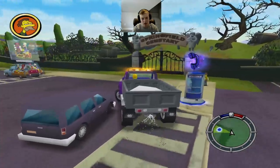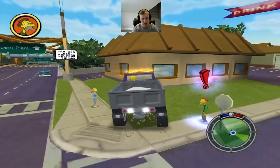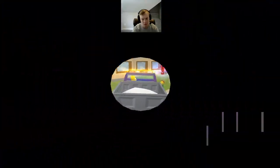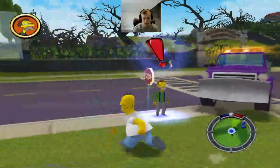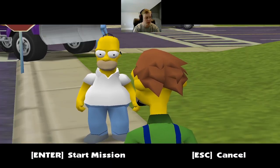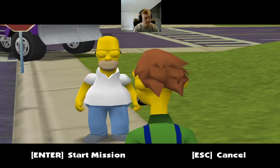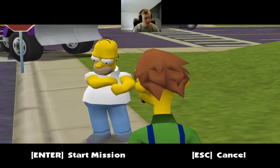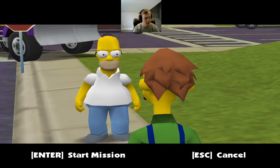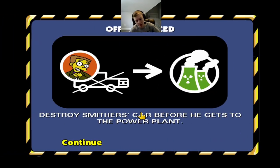The vibrations are tickling my feet! Chest pains! Hey Homer, how about a breakfast churro? No time — tell me where to find Mr. Smithers! Lenny says he thinks he saw him at the Quickie Mart. More breakfast churros for Lenny! I'm going to need a car with a little more junk in the trunk to take him out. I wonder if Barney still has the Plow King. Okay, so we've got to go destroy Smithers' car before he gets to the Power Plant, otherwise we fail the challenge.